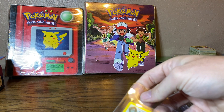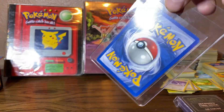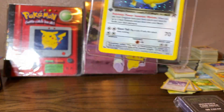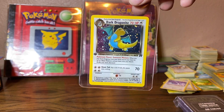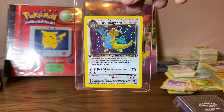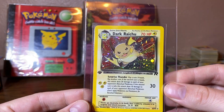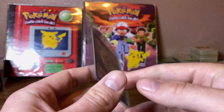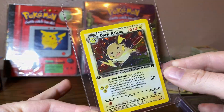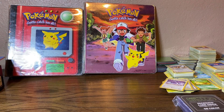A couple more first edition Team Rocket cards coming up — Dark Dragonite. Going to get at least an eight on this card for sure. Very big heavy hitter. I actually had to part ways with one of these recently for $500 via Instagram. If you want to check out my Instagram, it's at I underscore grow underscore herb. Here we are four minutes into the video, and this is the last card, but certainly not least. Have a great day, YouTube — keep collecting.